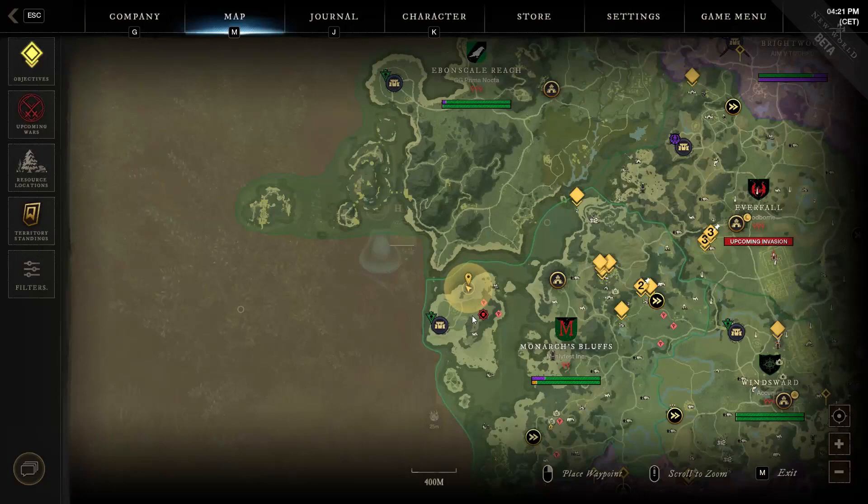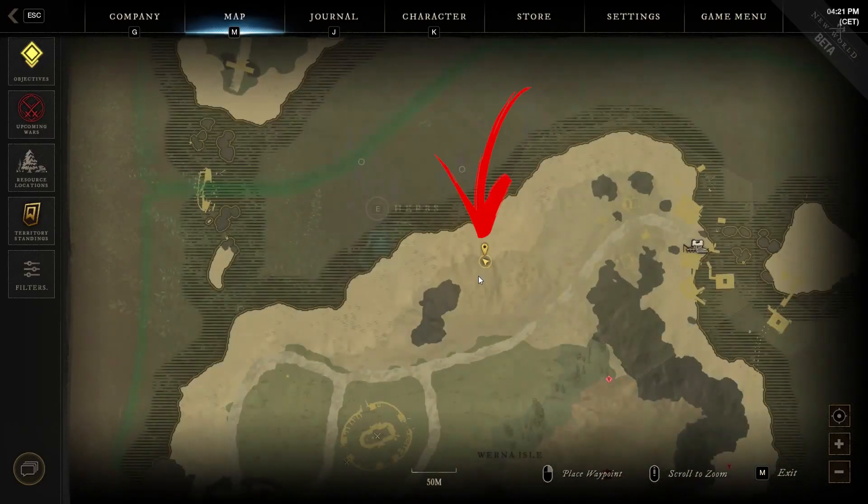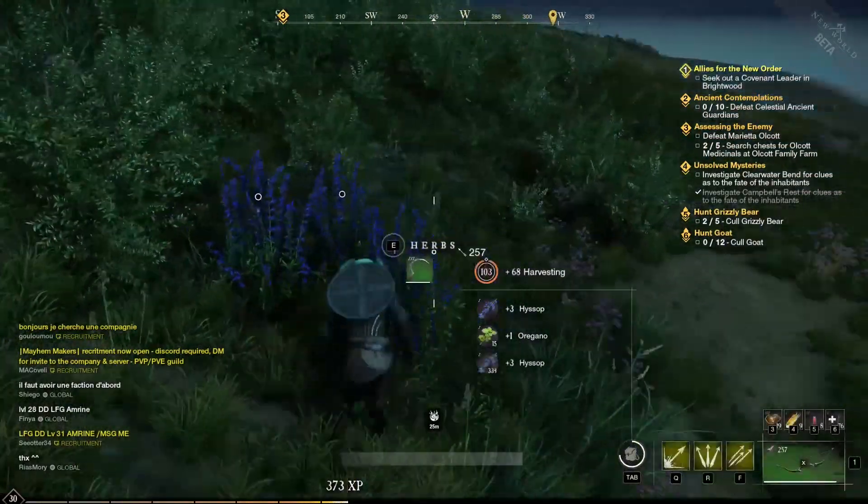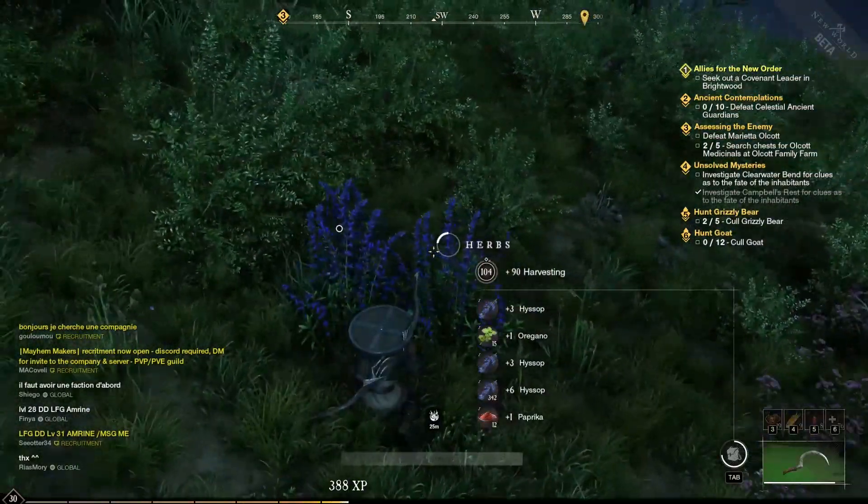The fourteenth and last location is also in the fort island, but this time above the third green area and slightly to the right from the only shore's boulder shown on the map, where, near the end of the green area, you will find the last herb of this region you can collect.